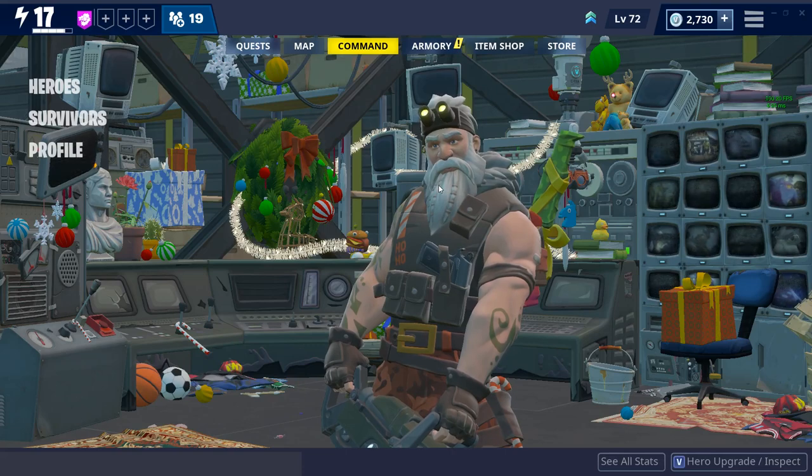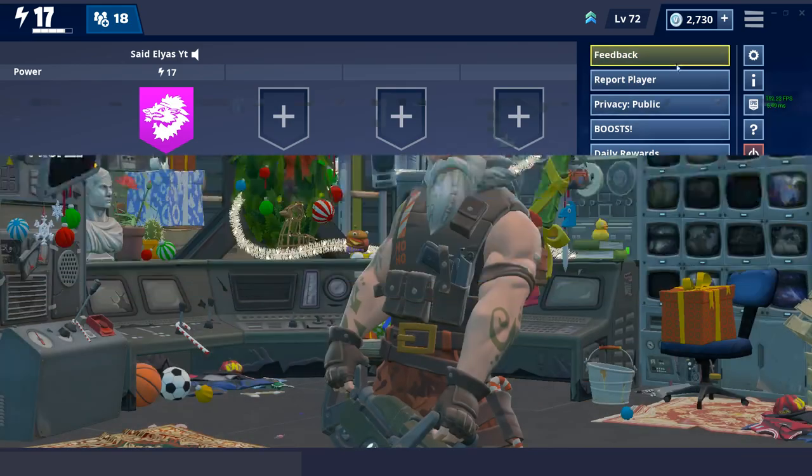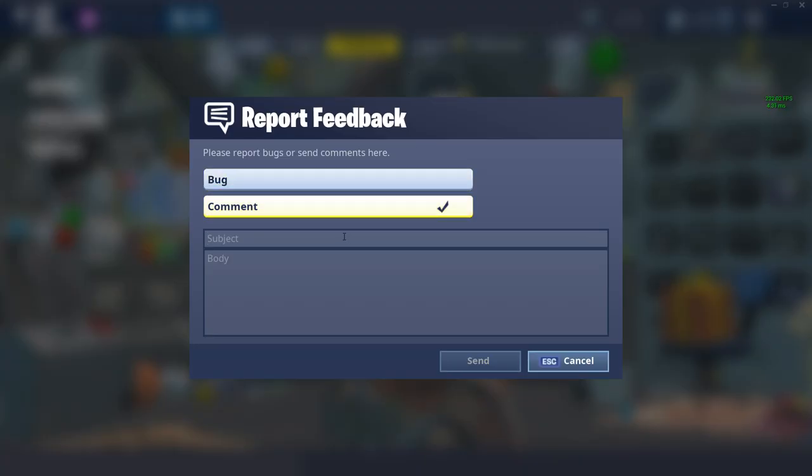Please, even if you're on PS4, PC, or Xbox, go to your options tab, click on feedback, click on comment, and then on subject you can just put 'Upgrades and Research Missing.' You can literally just title it that and then write something like: 'Hello Epic Games, I wanted to report that under my command tab I do not have my upgrades and research option. Please let me know what the problem is and fix it.'